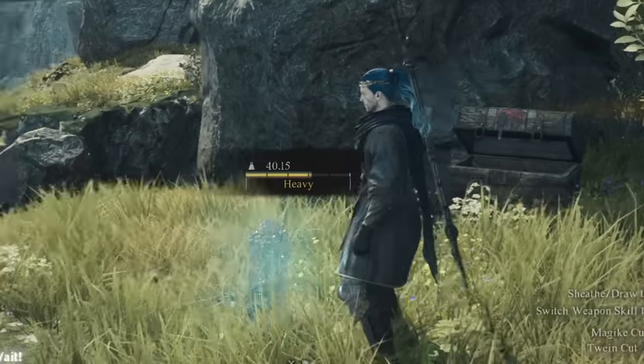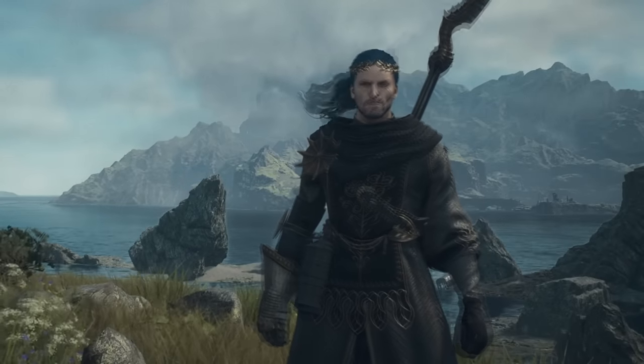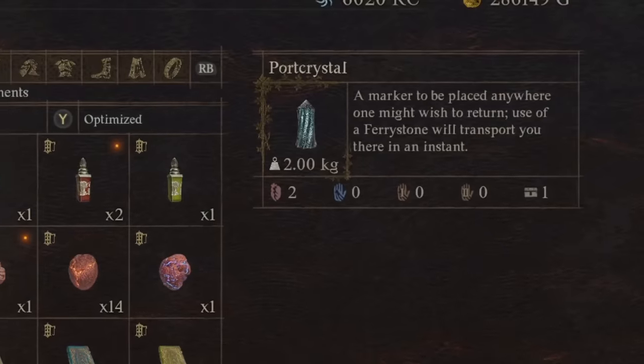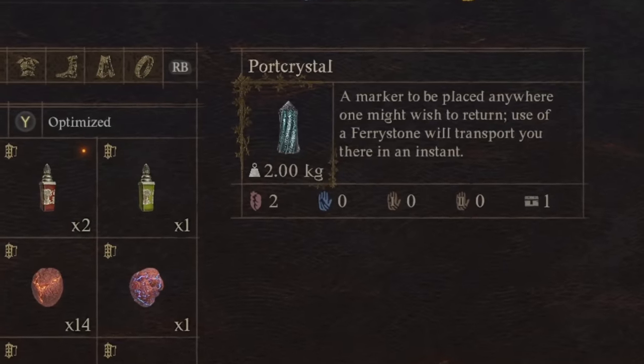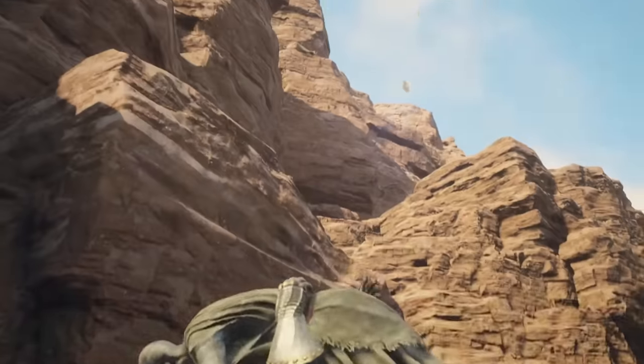There are actually two kinds. There are the permanent ones, which are not so many in number — only two of them, at least until you unlock the remaining three towards the end of the game. So we have the portable versions to rely on instead, which let us place these down wherever we like, and from then on we can use one Ferrystone to instantly return to it. Pretty incredible and extremely helpful in a game as big as this, with intentionally limited travel options.